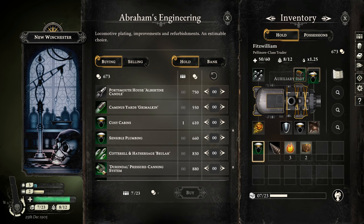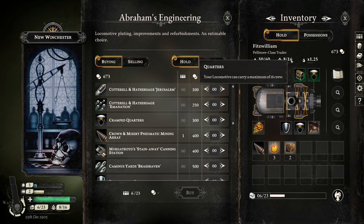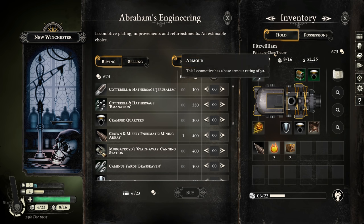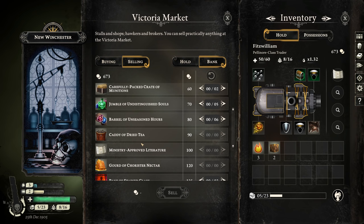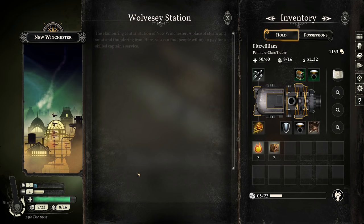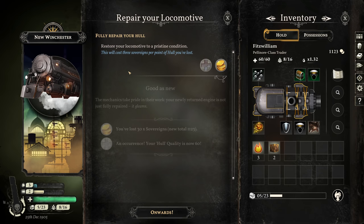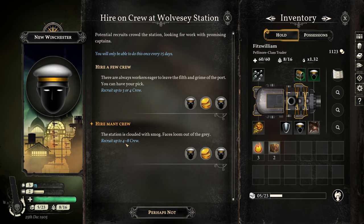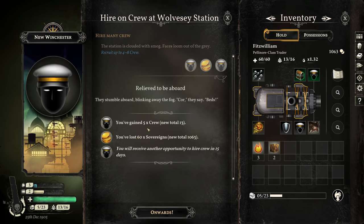Lower on money than I'd like to be. I think I might sell a few more things. But 16 crew — I could definitely do a large expedition. I do want a bit more money, so let's sell the rest of the barrels of unseasoned hours — another 480, a bit over a thousand. Because I also need to buy repairs and more crew at this point. Recruited up to 5 crew. You have to wait 15 days to hire more. So if I do a large expedition and lose my people, I'll be left with 3 crew — not great, but it's something.